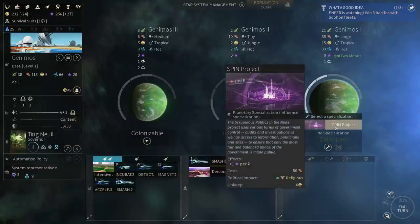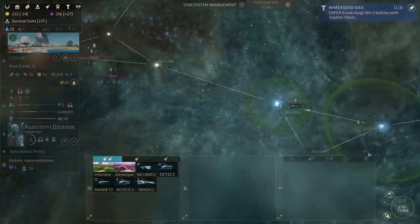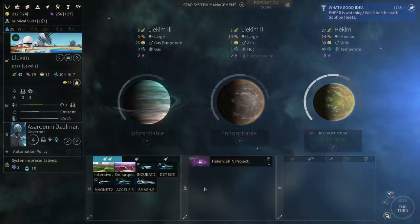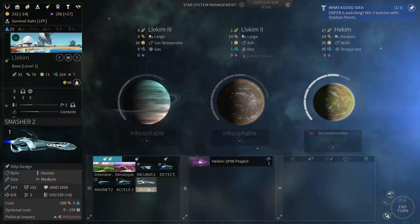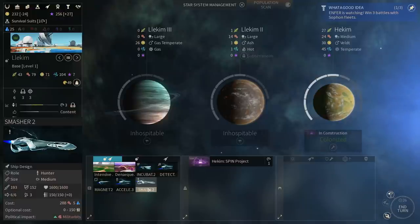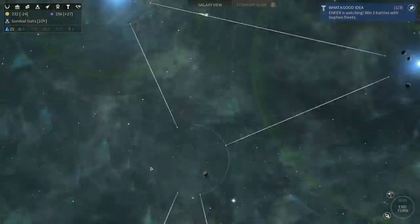And a spin project as well — that's nice because it costs no maintenance. So I'm gonna go ahead and queue up the spin project and after that get another smasher. Having two smashers wouldn't be the worst thing ever, but I want my second smasher to be using beams, because if the enemy has all ships equipped with just kinetics, those missiles of mine will never reach the enemy because the enemy will have too much flak. Kinetic weapons give you flak defense against missiles — it makes sense. So let's queue up an accelerator instead.